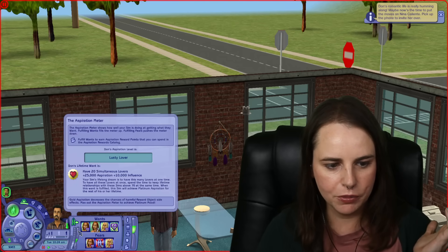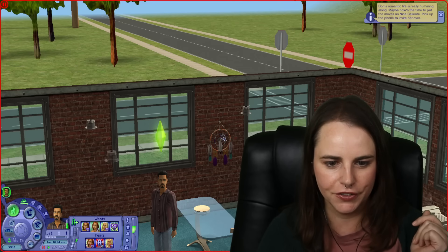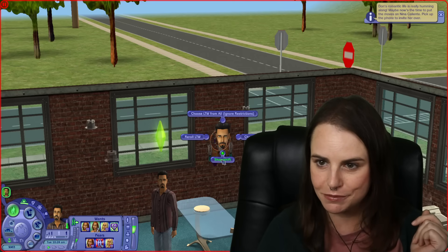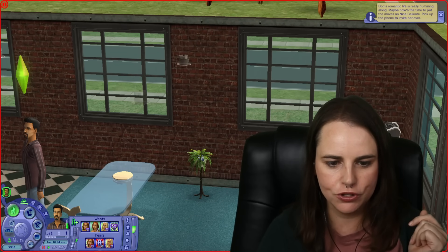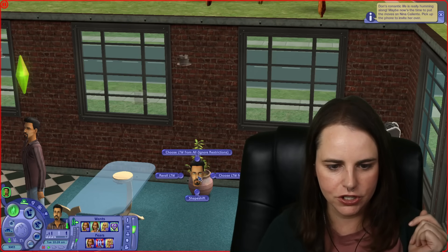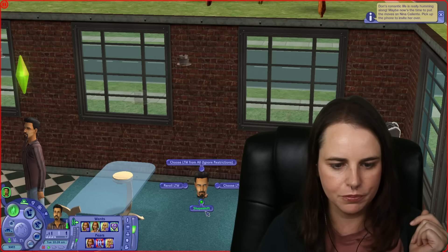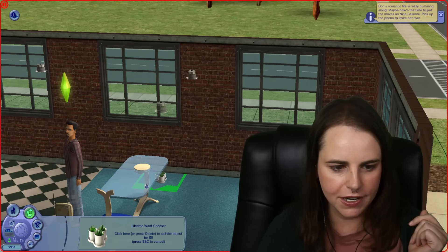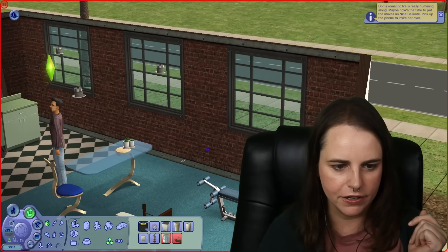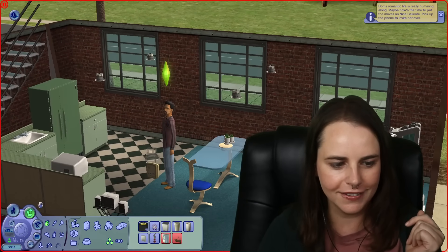We re-rolled to have 20 Simultaneous Lovers — the perfect lifetime want for Don Lothario! There's also a 'Shapeshift' option on the chooser itself, which lets you change it into different plants or garden statues so it fits in better with your Sim's decor if they're not the kind of Sim who'd have a dreamcatcher hanging on the wall. I like that option.